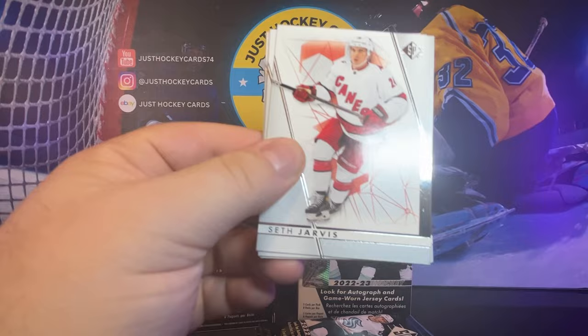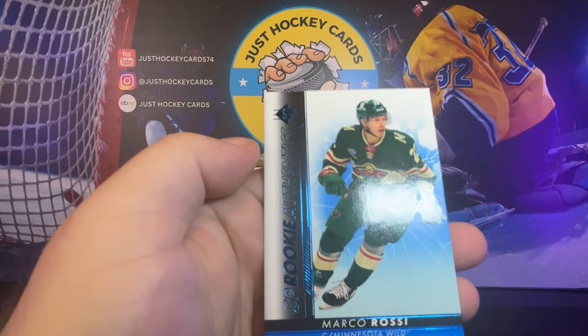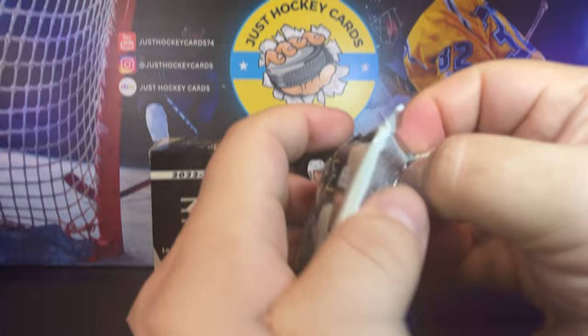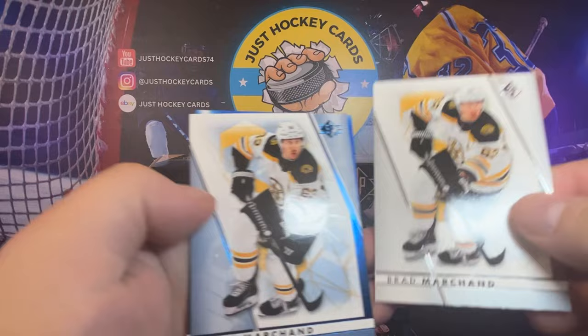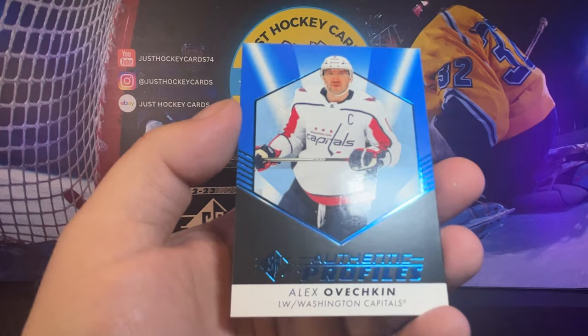All right, four to go here. Seth Jarvis, Kale McCarr, Mark Stone, and we got a Marco Rossi Rookie Authentics — no blue base card. Wouldn't mind another numbered card. Patty Kane again, Marshy, Marshy and Marshy blue, and Alex Ovechkin there with the Authentic Profiles.